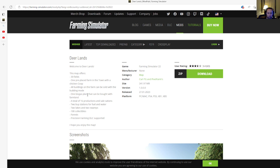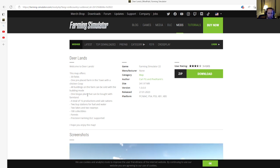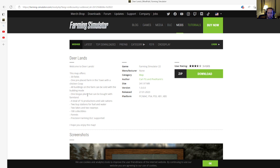Deer Lands also features 100 collectibles, forest, and precision farming DLC support. It's in the map category, file size is 241.97 megabytes, version 1.0.0.0, released 27th of January 2023, available for PC, Mac, PlayStation 4, PlayStation 5, Xbox One, and Xbox S.